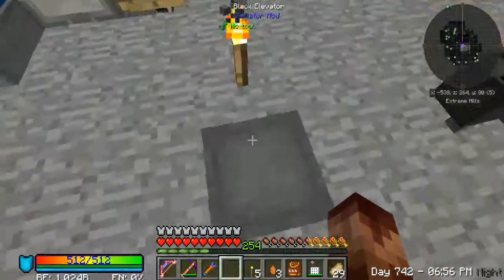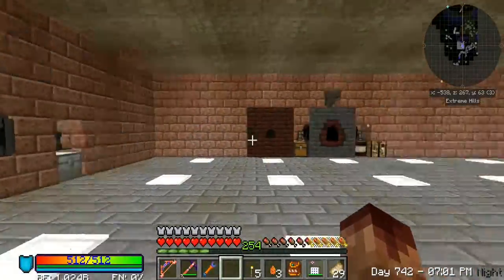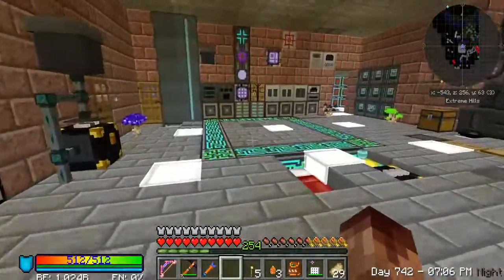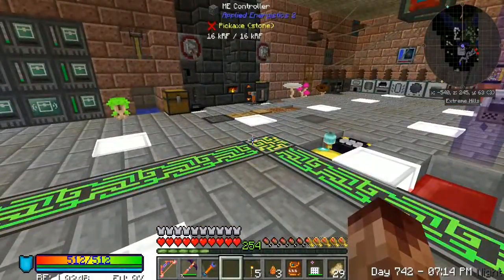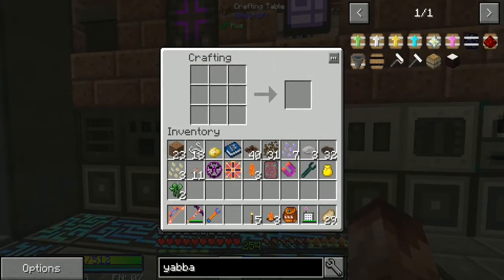We're gonna make some Yabba barrels. If you're gonna do stuff like this, I've got plenty of hard drive space, but I don't want to overload it with seeds and stuff. She's gonna make four of these barrels.